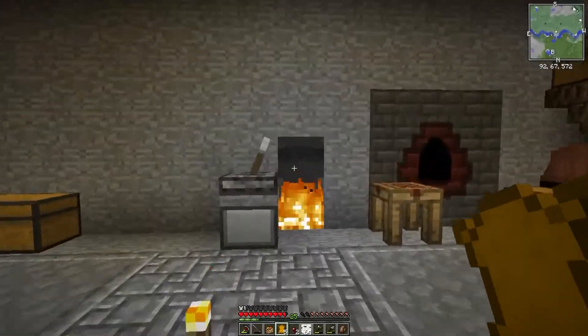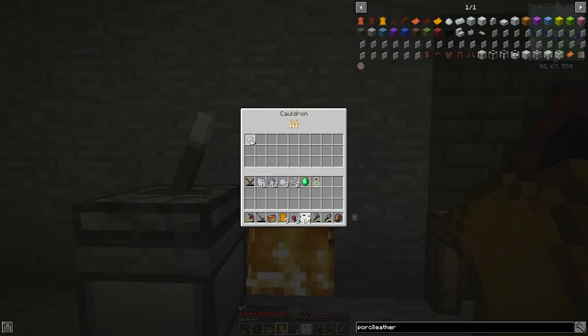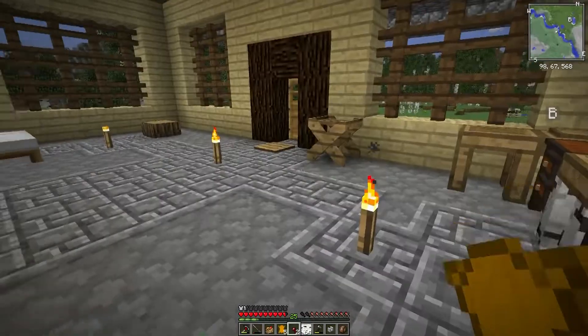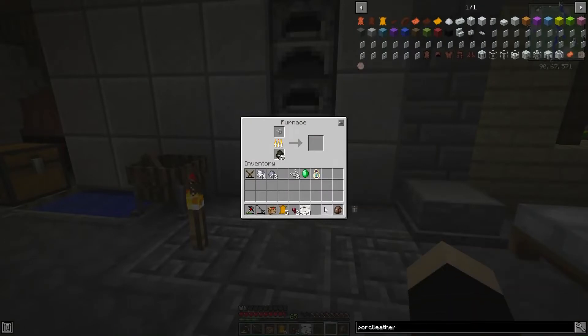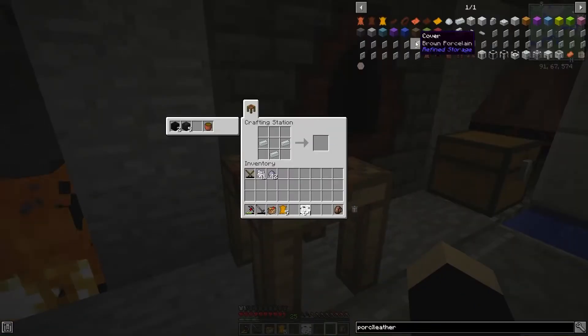We're slowly getting her done. We're at three. I almost screwed up - I forgot for this thing you need to actually do it outside. And then we can just throw that in there. So yeah, I got all these just from killing mobs. If you want early game stuff, just kill some mobs - simple as that. Especially the special ones, those are the ones that drop the good stuff.